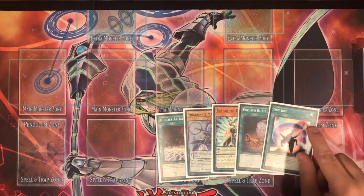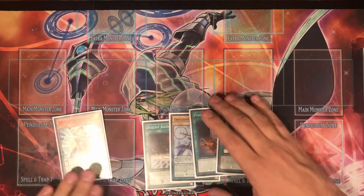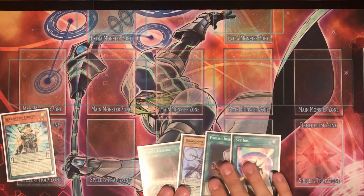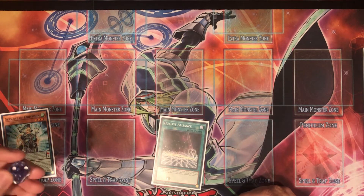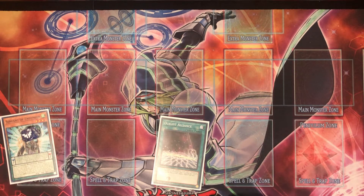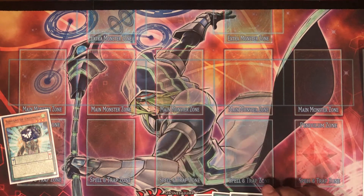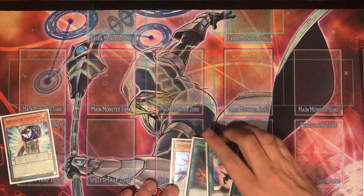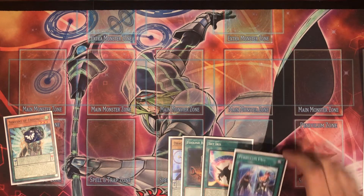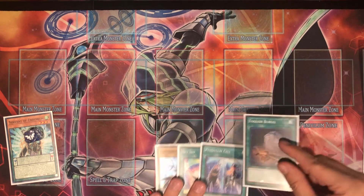New hand: Allure of Darkness, Servant, Foolish Burial, Sky Iris, and another Allure — this is a fun hand with so much to do. We activate Servant right away, then Allure of Darkness to get a counter on Servant and draw two cards. We draw Dual Slice — that saved us. Then a second Allure — I need to banish something. I want to save the Spiral Dragon in case I can use it, but I'm being a bit greedy. I'll banish Gate Zero.